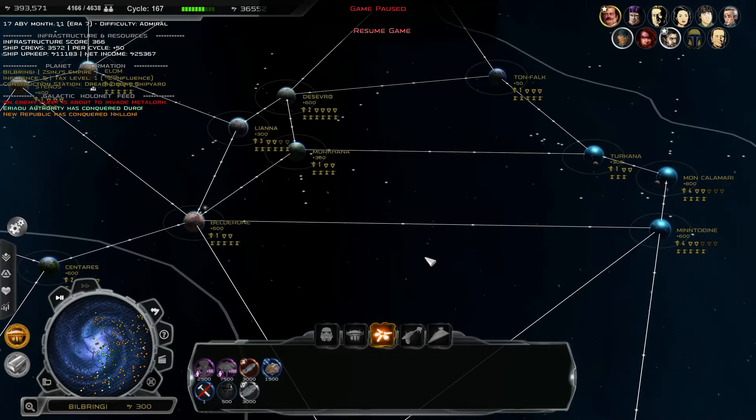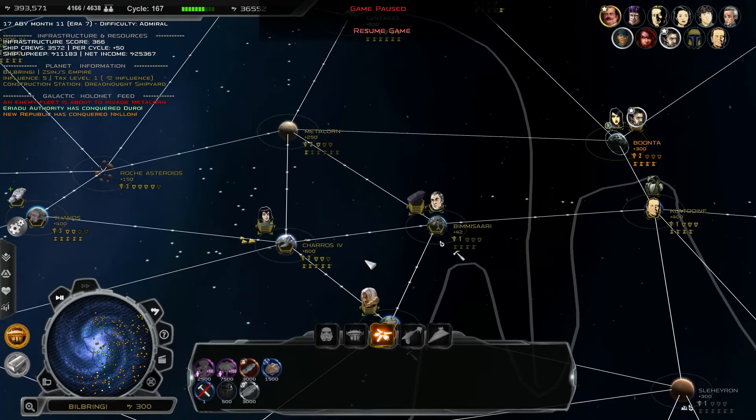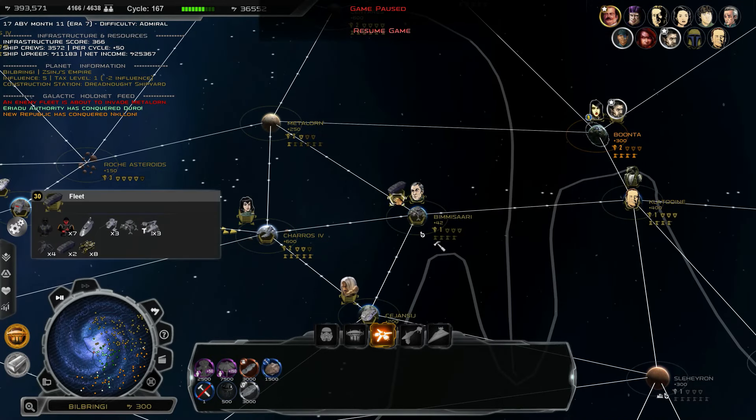If we take those two planets today we will have removed the Hutt cartels completely. The New Republic is doing very well though - they have previous Hutt space across Nal Hutta and Al-Hassa, and then they've got this southern area of the galaxy moving all the way towards actually threatening the Eriadu Authority, which is now in a very precarious situation. It looks like we have a ground invasion force accumulating above Bimisari.